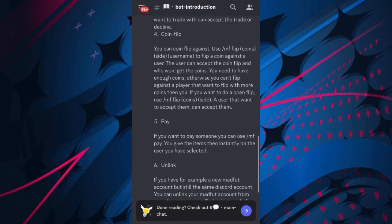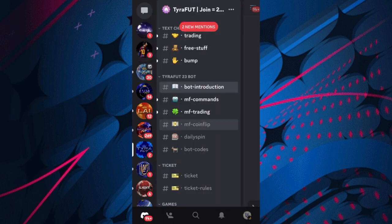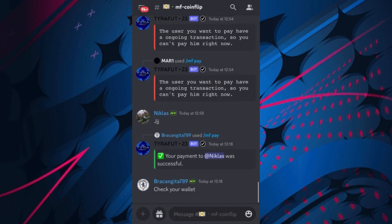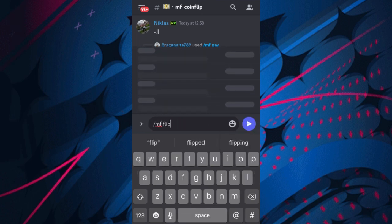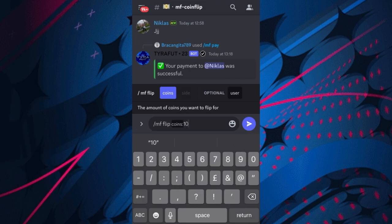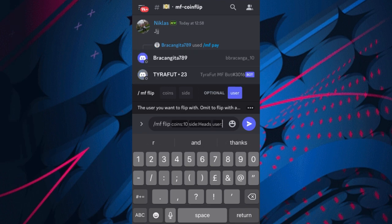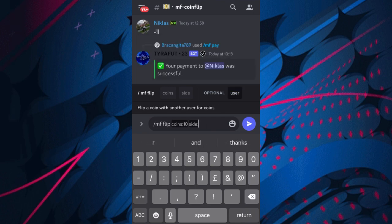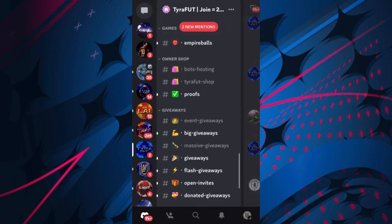Looking at the bot introduction - yes, they have coin flip. You use forward slash MF flip with a username to flip a coin against a user. So if you have a friend in the server, you can do forward slash MF flip - choose an amount, say 10 coins, choose a side like heads, then tag someone in the chat. Have a bit of fun with that one.